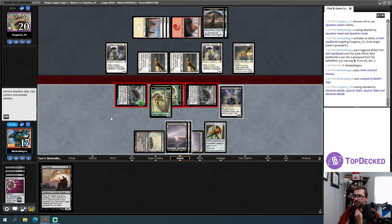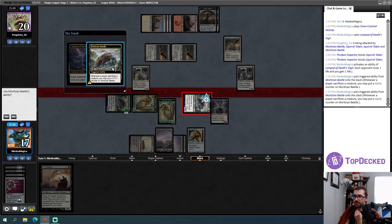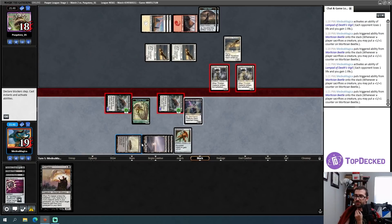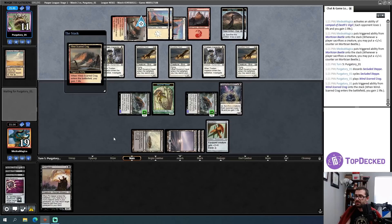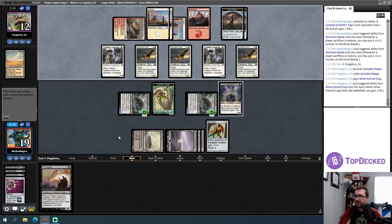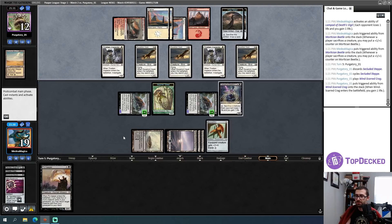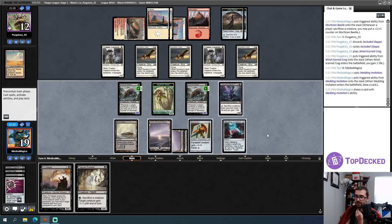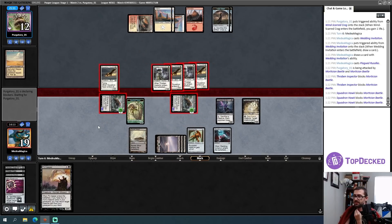I sacrifice blocked creatures, grow my Beetles, and now I have two creatures in graveyard for Pit Keeper. I have very large creatures and the ability to go directly to my opponent's face. I've forced my opponent onto the defensive. I play Wedding Invitation for card advantage, then Plagued Rusalka — I'll attack with the two Beetles and have Rusalka as a sacrifice trick.